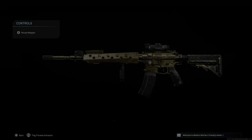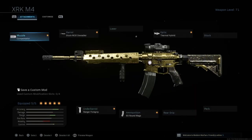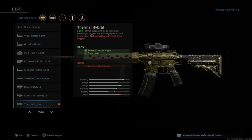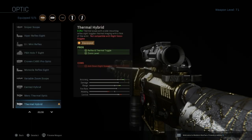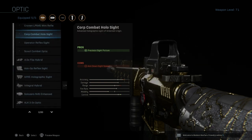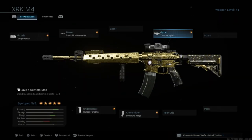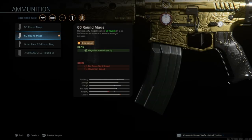The weapon I'm using is the M4. It's the M4 that I use for every Spec Ops operation. It has a Compensator, M16 Barrel, Ranger 4 Grip, and Thermal Hybrid scope. You don't need to use the Thermal Hybrid — use whichever scope you like — but in some operations they are going to throw many smokes at you, so the Thermal Hybrid is really good. I also use a 60-round Magazine.